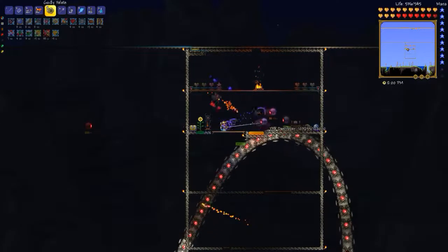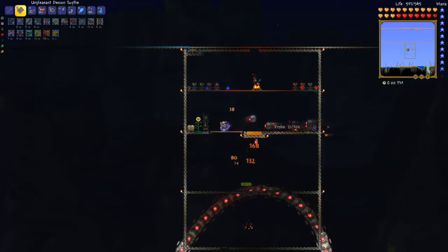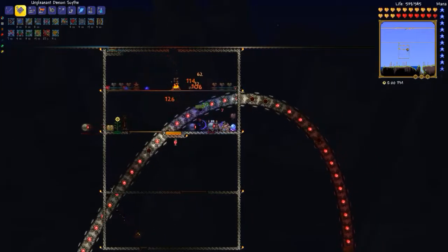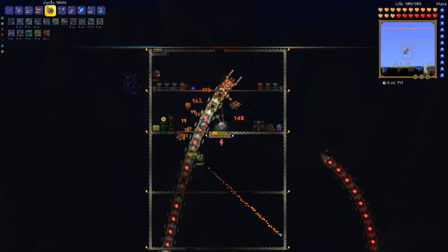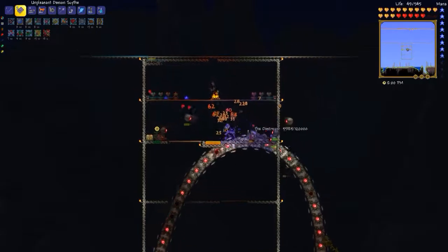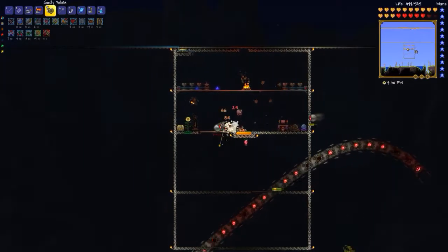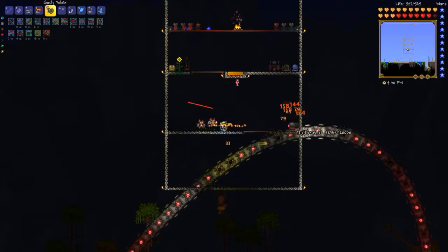So I extended the arena down — the two bottommost levels you see were added while I was fighting the Destroyer the first time. I extended it down so I could get him in range, and then just before I killed him, day broke. He literally had like 600 health out of his 120,000, and he ran away.